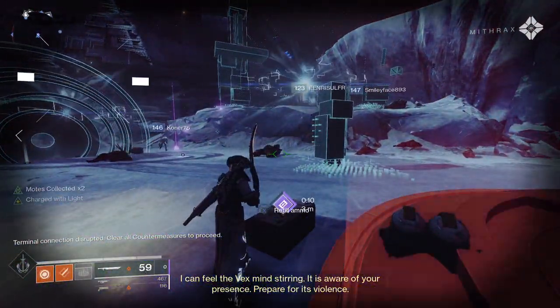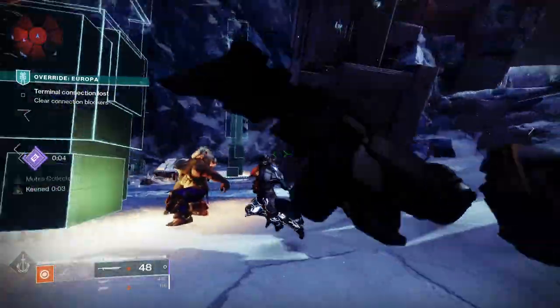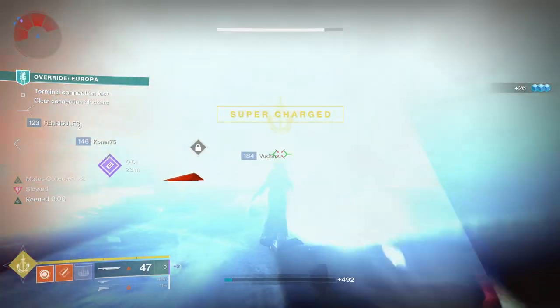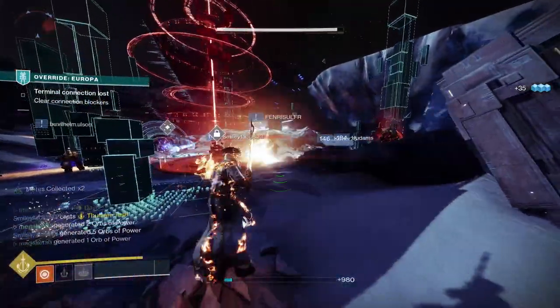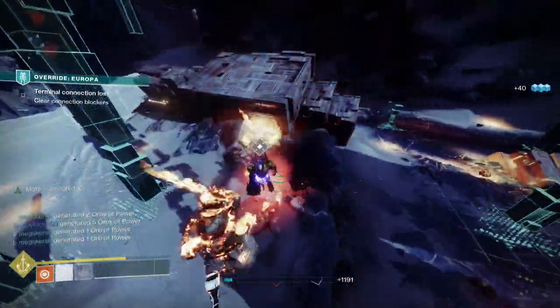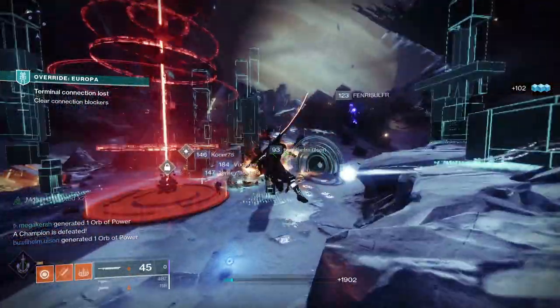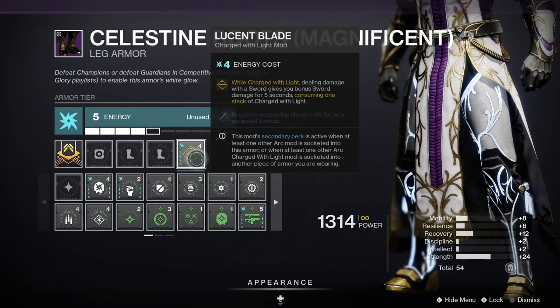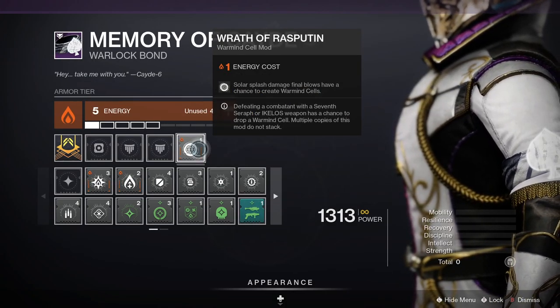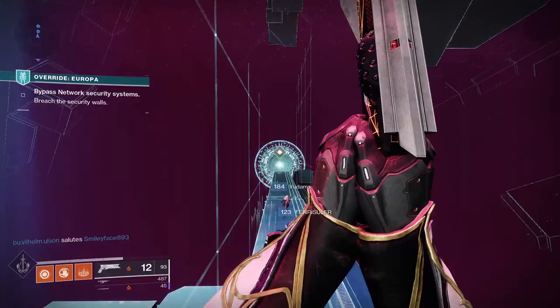For mods I'm using: Wrath of Rasputin — solar splash damage final blows have a chance to create Warmind Cells; Elemental Charge — become Charged with Light by picking up an Elemental Well, with two stacks if it matches your subclass element; Elemental Ordnance — grenade kills spawn an Elemental Well matching your subclass energy type; Final Wisdom — picking up a matching Elemental Well grants a significant intellect boost (plus 50 intellect for 30 seconds) to help recharge your super faster; and Lucent Blade — more sword damage when Charged with Light.